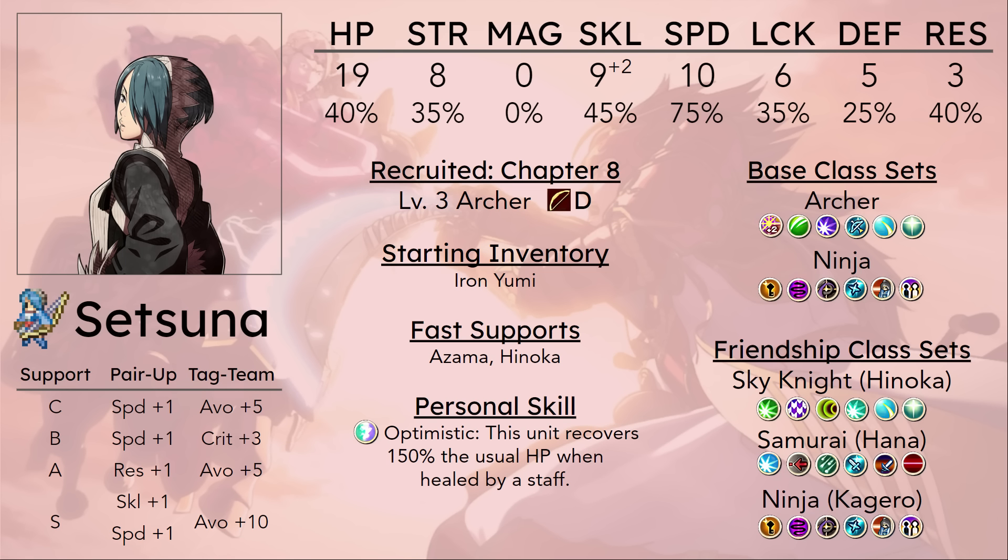One thing we haven't talked about yet is that her personal skill does help her out a bit if you want to try having her as one of your main combat units. Because her personal skill helps her heal more HP when getting healed up by a staff, and that doesn't sound like anything too special at first glance. But when you really think about it, Setsuna is taking a lot of damage from one hit — that's probably going to send her to almost dead range — and then once she gets healed back up, she can instantly go back to full HP and take another hit on enemy phase.